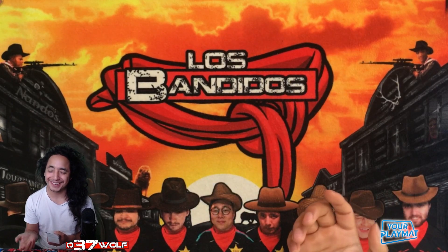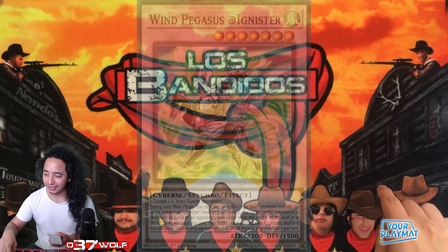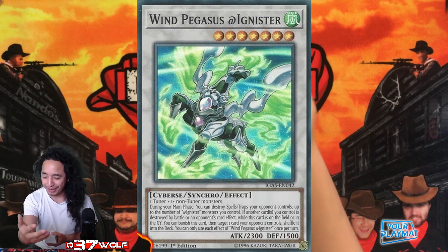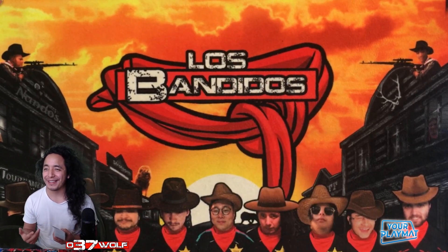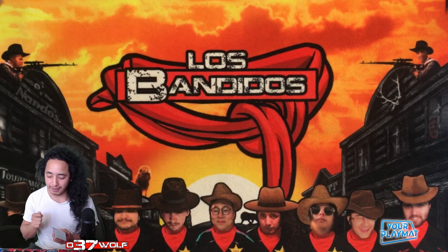I'm like, okay, I know what to do, I know exactly what to do — and I mess up again. I was like, oh my god, are you kidding? I went to tribute Omega, Omega shuffles the Pegasus, but I shuffle the wrong Ignition target — the one that negates face-up effects — and I was like, what did I just do?